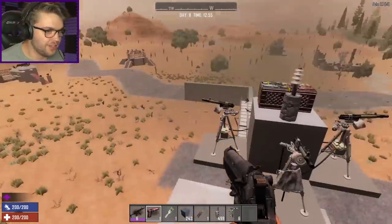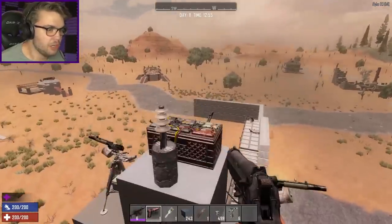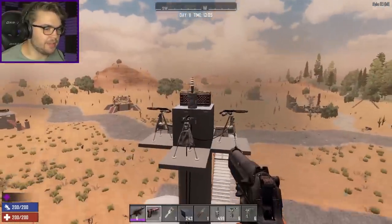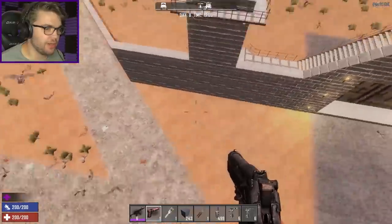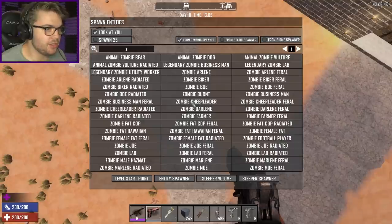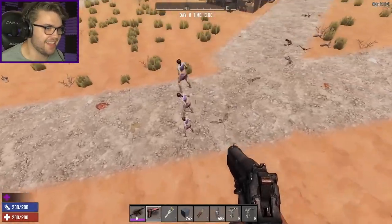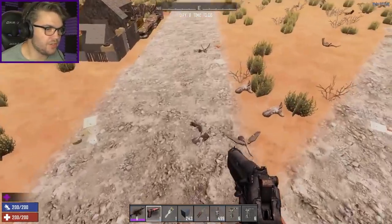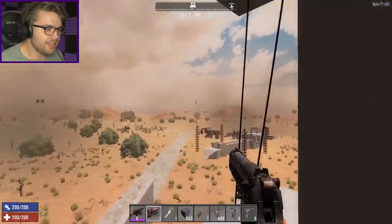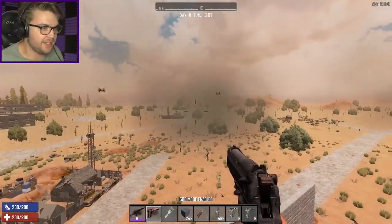I'm going to get rid of these and put on some shotgun turrets just to see if those work any better. I feel like I've already stumbled across the perfect solution but we'll try the shotgun turrets all the same. This time I've got the shotgun turrets ready to go. I didn't angle them up to the sky because I don't need to worry about them shooting stuff on the ground. The green light is on, which means the turrets are good. Ready, set, get it!